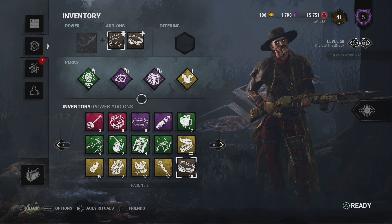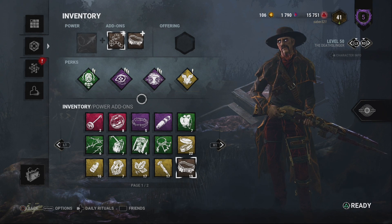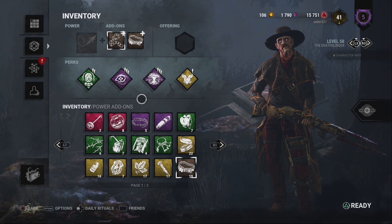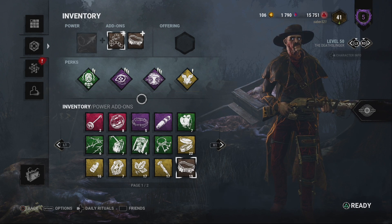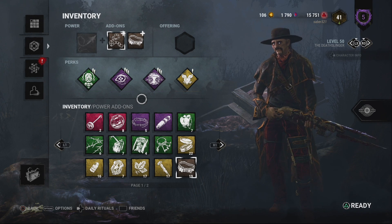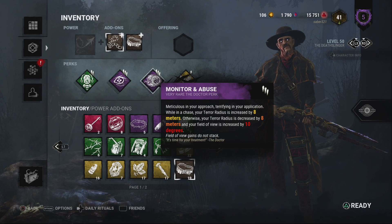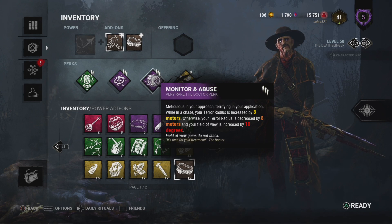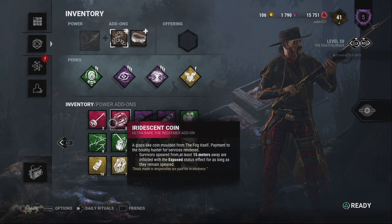That's why I say with Huntress — for her to be a ranged killer, regardless of what you do to her terror radius, the bitch is always humming. That's what I want to change with Deathslinger. If you're going to give him add-ons that affect his terror radius, fine — but there are three things that affect his terror radius making him a stealth killer, and he's also ranged. When I'm playing him as killer, I'm abusing that fun fact. Some of his add-ons also don't make sense.